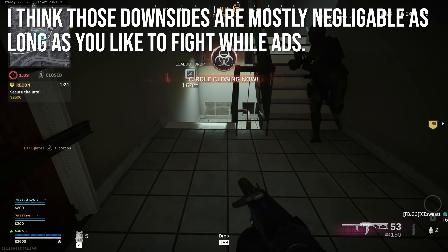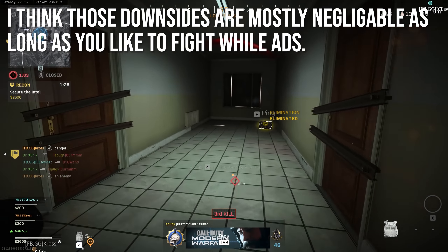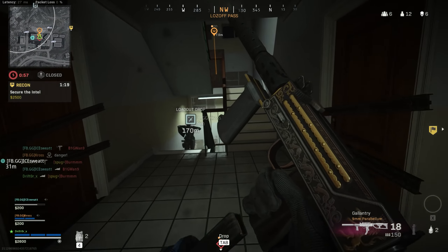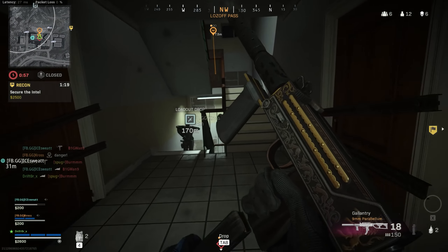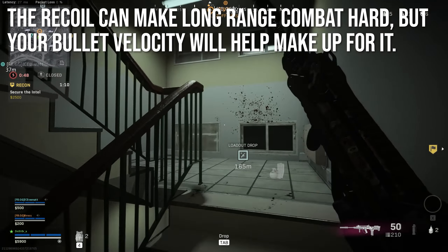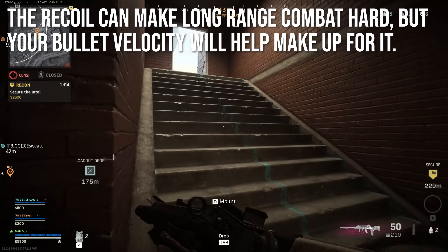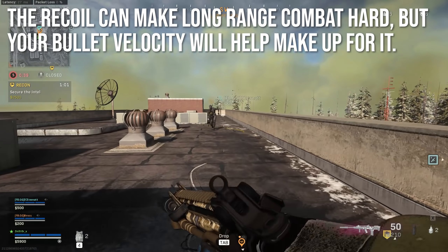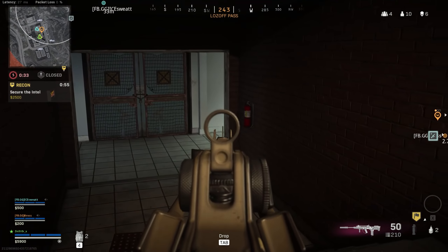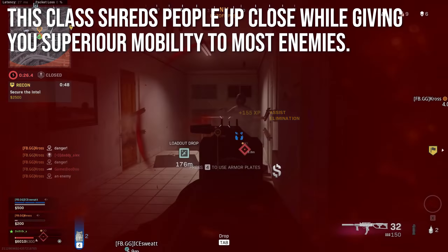Those downsides are mostly negligible as long as you plan to fight while aiming down sights, corner peak, and use it within the appropriate ranges. Even with the Field Agent Grip, it's still a high recoil weapon — the FFAR kicks a lot, shakes a lot, has a lot of gas ejection. The Kilo and the AMAX are far easier to control. This one takes a higher degree of mastery, but it pays off. Even at a high level of mastery though, I don't think it does great at really long ranges — I just do one-shot harassment at distance.